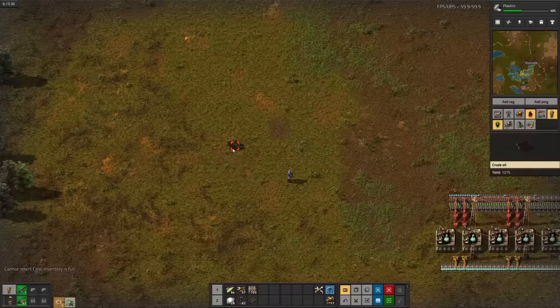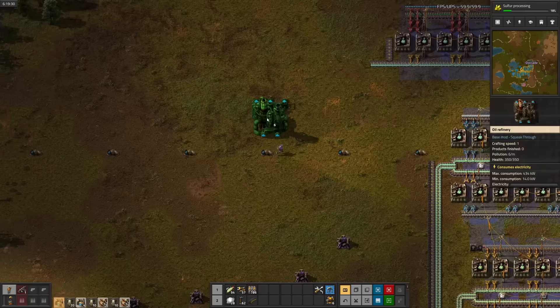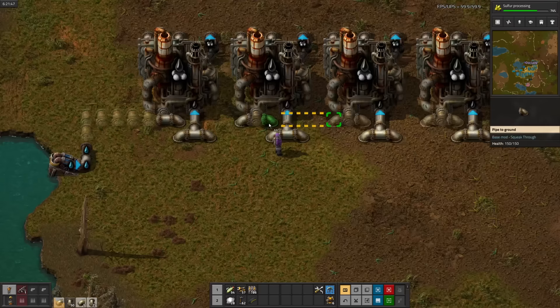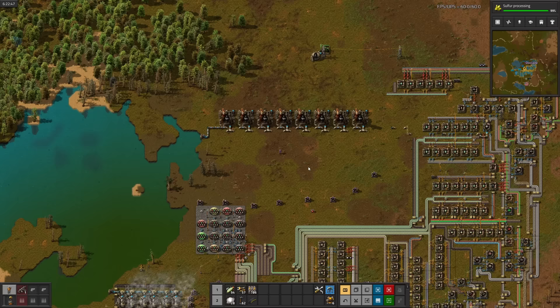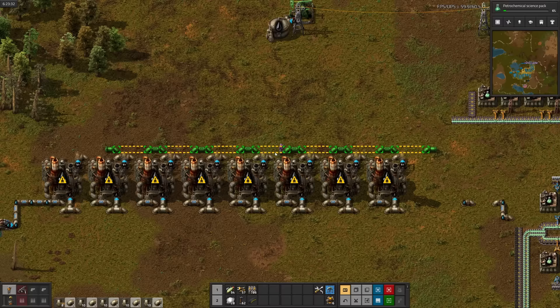Iron supply is still dropping, so I had to tear down the spaceship to squeeze out just a little bit more from this patch. After tearing down my circular rail-based experiment, let's get back to science. Getting the ingredients out of here was a bit weird, but nonetheless another science down. Next we'll research plastic and sulfur. Luckily we don't have to go very far for oil, although one patch will be slow. Oh well. Plastic — let's set up oil refining. And there's sulfur.